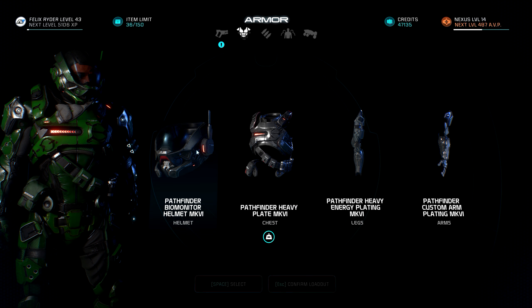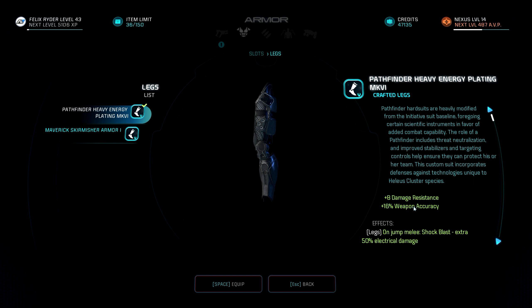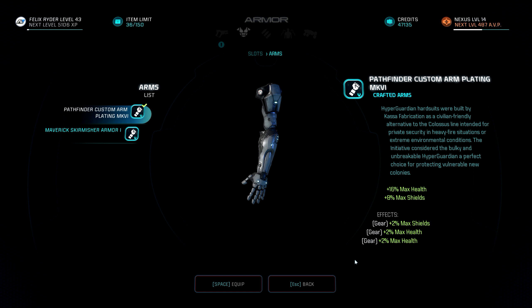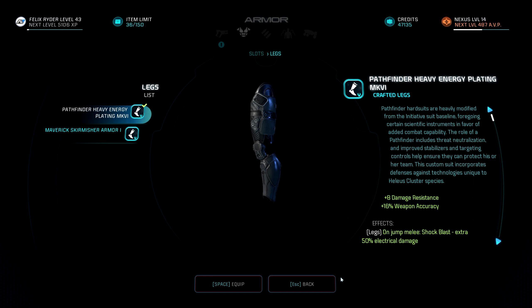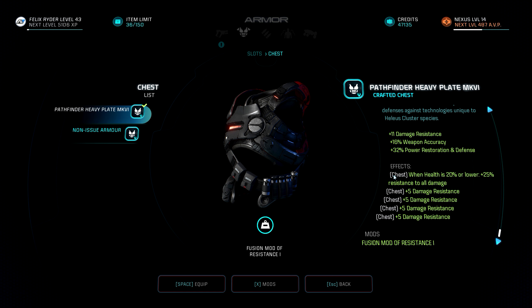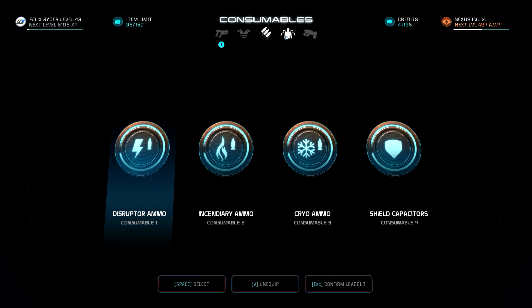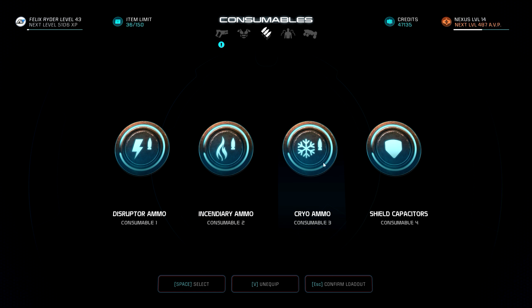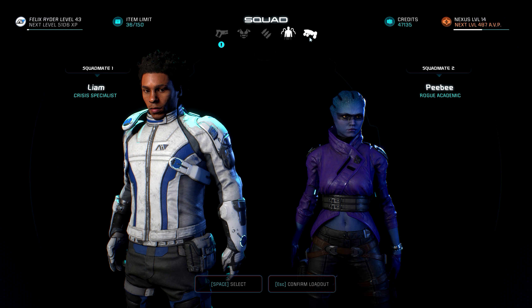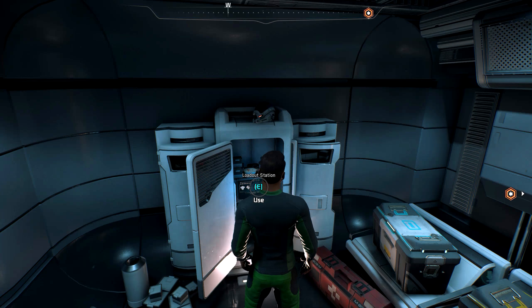Armor-wise, I do have the Pathfinder Heavy Energy Plating Mk. VI now, which are the Pathfinder Legs. This is just a small upgrade - I haven't changed anything really. It's shields, max health, jump and leap bonuses, damage resistance - damage resistance for days - and health. Shield capacitors, because I don't want to die. And here we have the Wonderful Nomad.